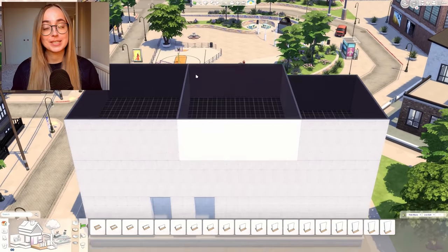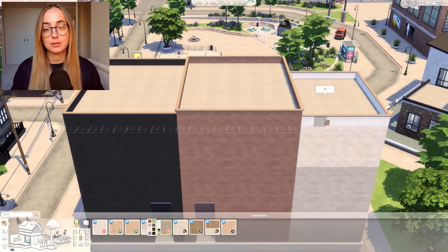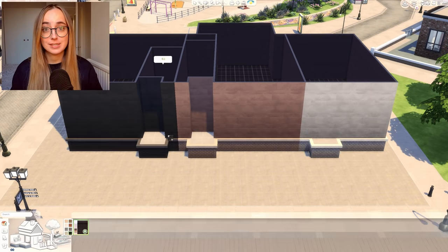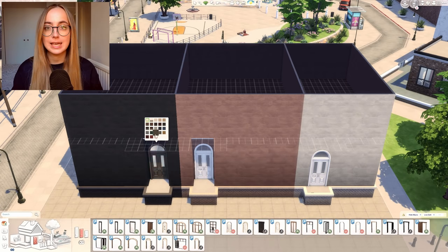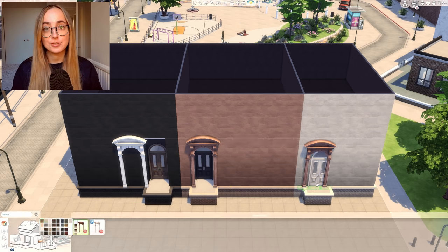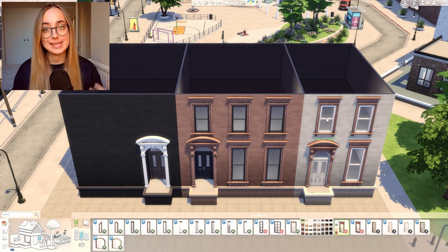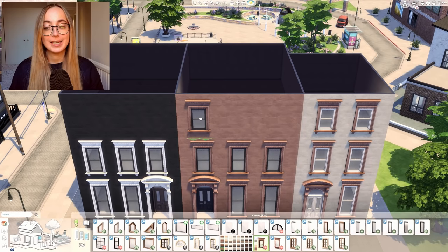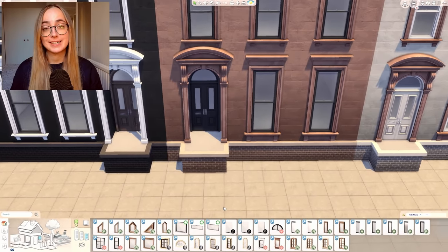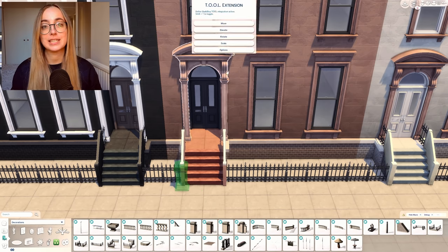I decided to build New York townhouses — you know how in New York those brownstone townhouses aren't just freestanding, they're usually a whole row and a whole street of houses, similar to London. In the Sims, we don't really have the option to create detached or semi-detached houses. So I decided to build a whole block of townhouses to create this brownstone look. And I absolutely love it. That is mainly due to Harry's amazing brownstone CC pack, which I am using heavily, especially for the exterior.